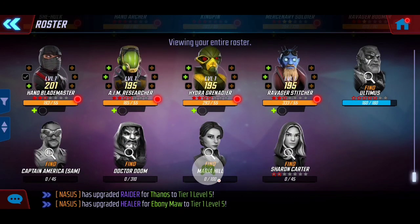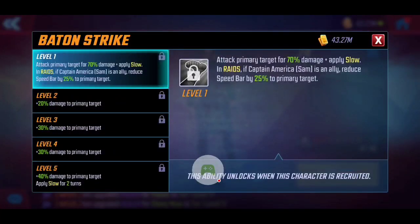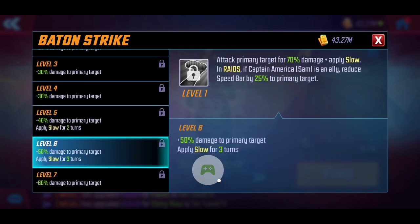New characters are shown at the bottom, so let's take a detailed look at Sharon Carter's kit. Baton Strike is her basic — she attacks the primary target for damage, applying a slow. Where she really gets her benefits: in raids, if the new Captain America Sam is her ally, she also reduces the speed bar of the primary target, similar to Ghost's attack. At level six she applies slow for three turns, which is really significant. I would level this to six right away, but hold off on the T4 for now until we see the full team synergy.